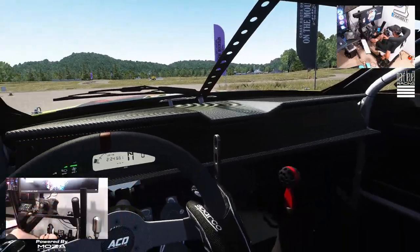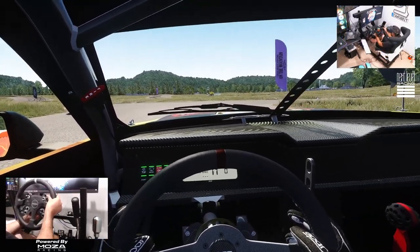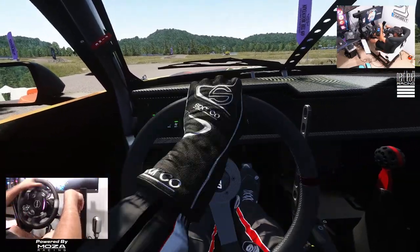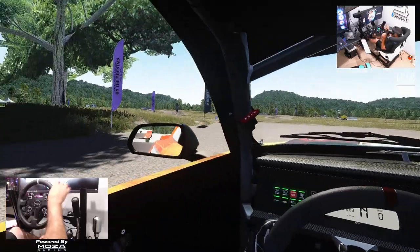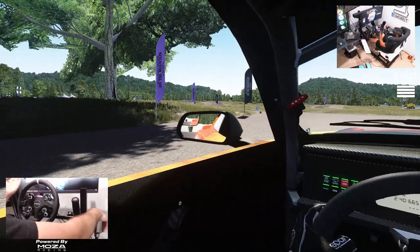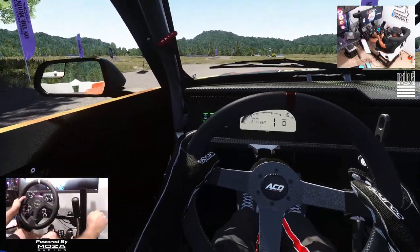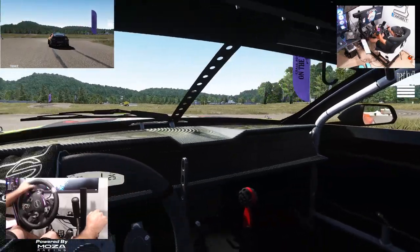We are sitting in the cockpit — we're going to get our wheel connected on our Moza base. There we go, wheel is connected and we are going to go full send. Some of this track may look familiar, some of it will not. You're familiar with the Lime Rock layout down here, but there are a couple little tracks we're going to run in this new section.